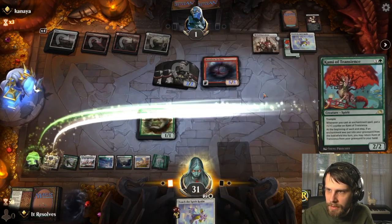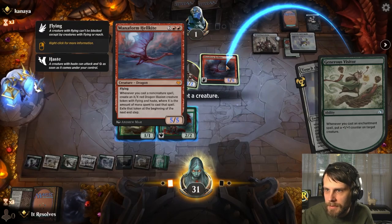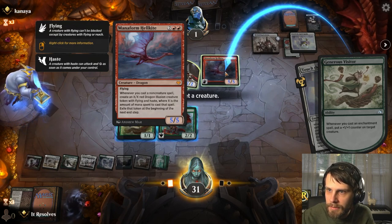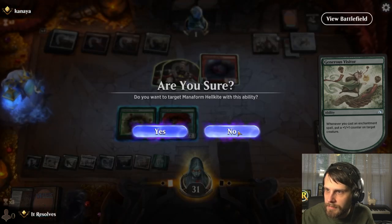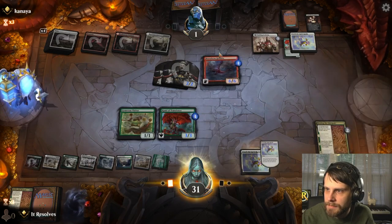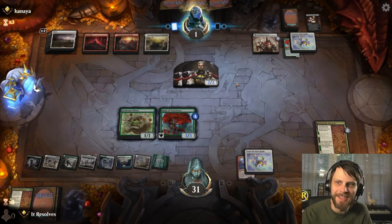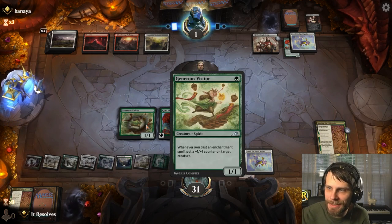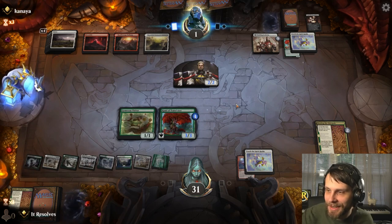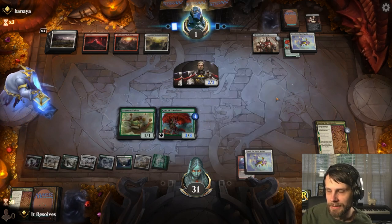We'll grab that land. This is going to be interesting. Let's play this and this and this. I do put a counter on it — oh my gosh, I thought I was targeting it with the Touch. That was really stupid. That was an oops moment — this puts a +1/+1 counter on target creature. I just thought it was going on the Generous Visitor. I would have definitely thrown it on the Kami because it has trample, but it is what it is.